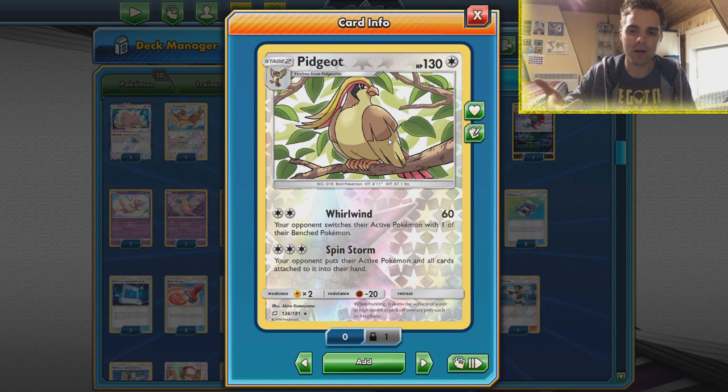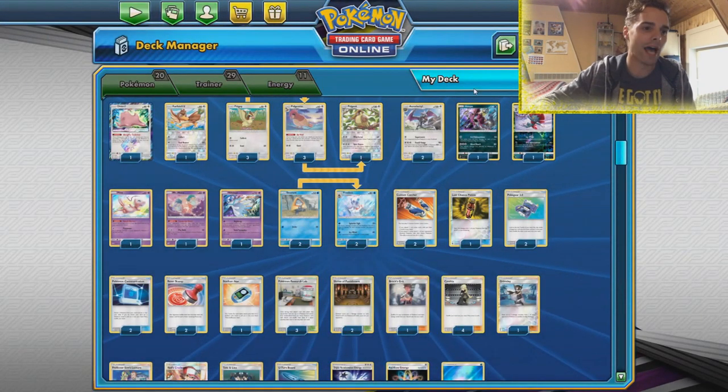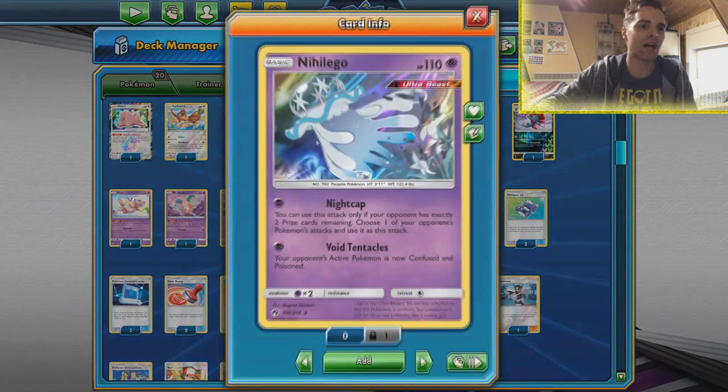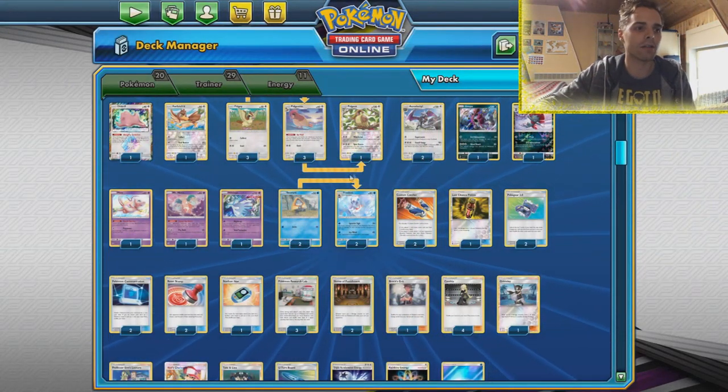We've seen it in Peek Around lists as well, so the community shows some love for Farfetch'd. Our main draw engine is going to be Pidgeotto. With Airmail you can look at the top two cards, put one in the hand and one to the bottom of the deck. We also have one copy of Pidgeot — sometimes Pidgeotto can evolve into Pidgeot, and with Spin Storm you can put the opponent's active and all cards attached to them into their hand, which sometimes wins the game automatically. We also have Mr. Mime to block things like Super Scoop Up.